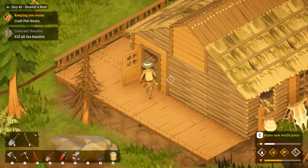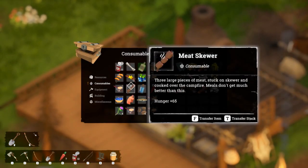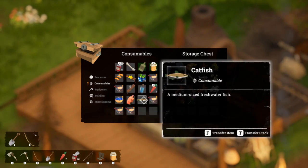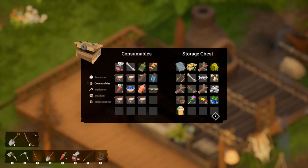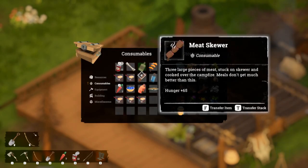That means I need to start putting extra things into the storage - for example our coffee beans, I don't really see why we'd need those straight away. Let's do the thistle and that sort of thing as well. And the honey, and the bones - why do I still have these bones in here?